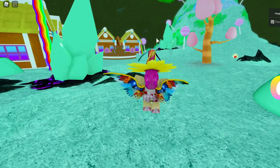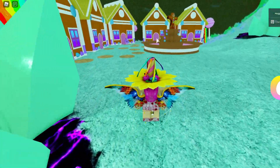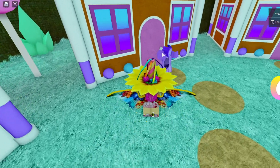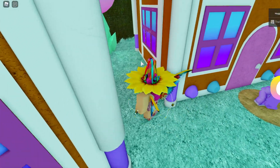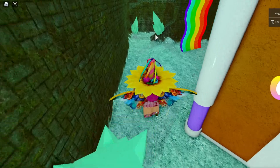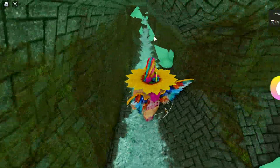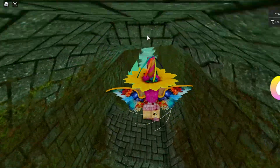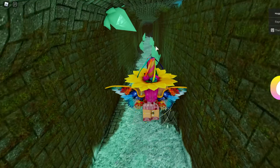You'll see this one person with a heart candy head. They will say that their brothers are missing, and the last time they saw them was in the back of the house. Once you go to the back, you'll see a little cave opening, and you're going to need to do a bit of an obstacle course. You need to find the brothers in order to get the egg.